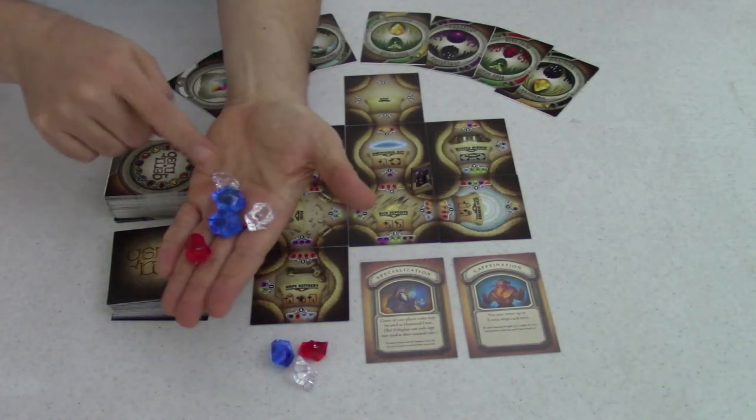And more players! We've also increased the maximum player count to seven. That's got a nice symmetry because there are seven main types of gems in the game, and so now there's one dwarf for each of the seven gems. And speaking of gems, we changed the scoring tokens from cardboard chits to gemstones.